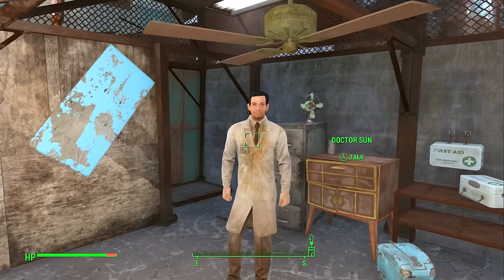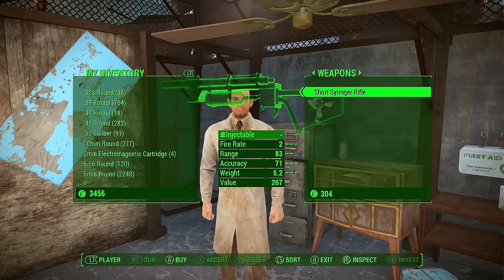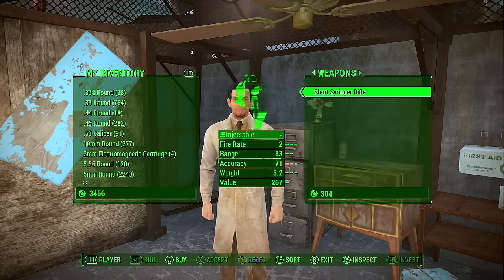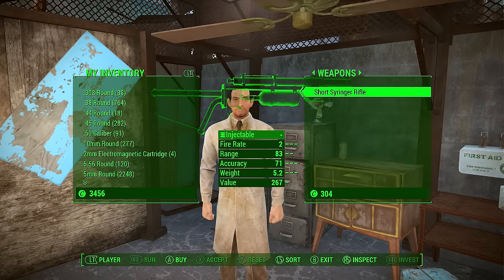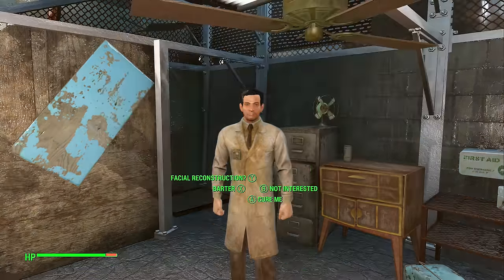It should be said that this won't guarantee you a legendary item on every enemy you kill, but you have a good chance of getting one in five enemies. So first you want to make a stop at Diamond City and visit Dr. Sun. Buy the syringe ammo from him and go to a chemistry station.